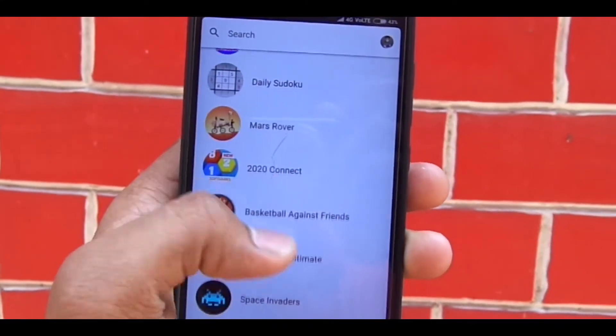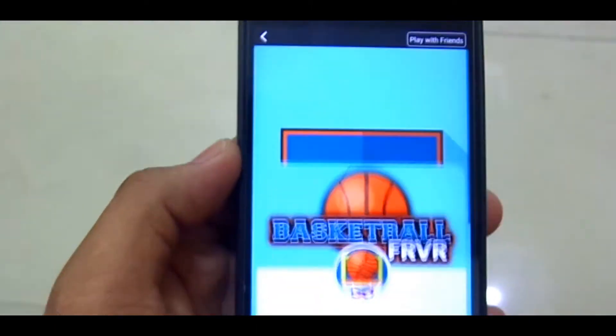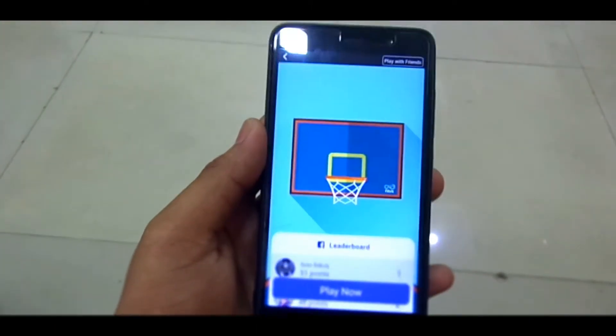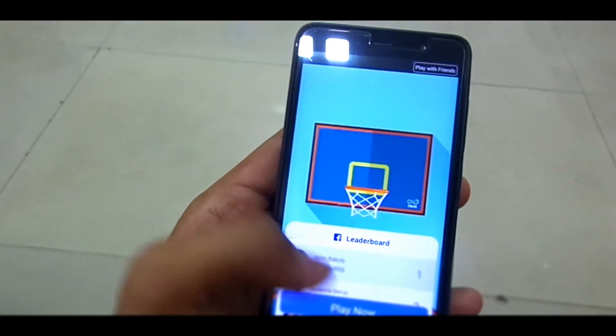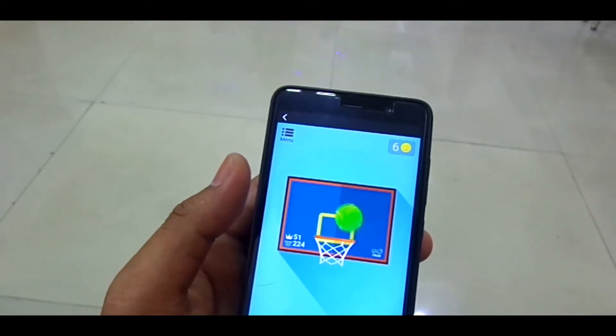Playing games on the Messenger app is really easy. You tap the game you want to play, it takes a moment to load, and then you are ready to rock and roll. You also have leaderboards on all the games, which enhances the competitiveness.